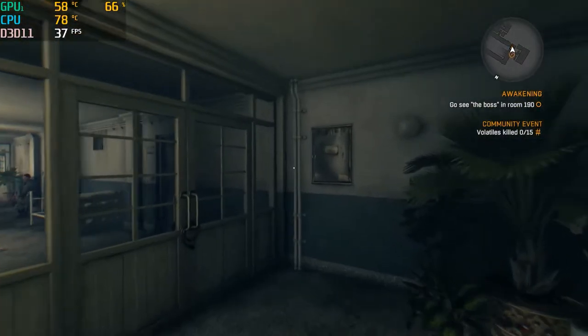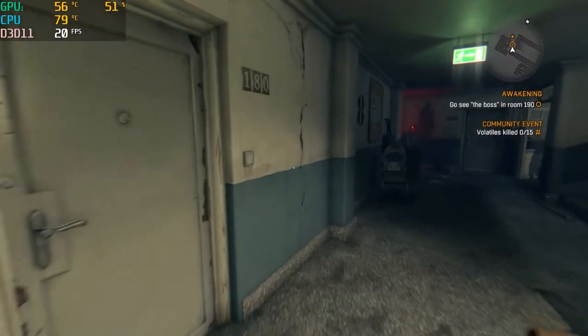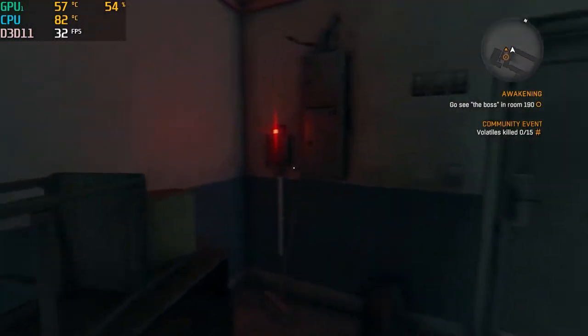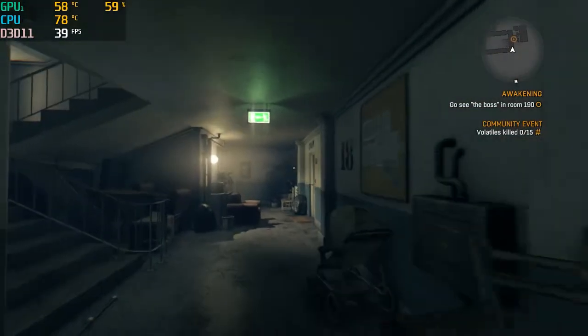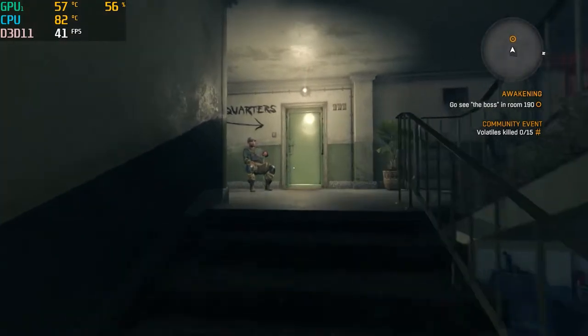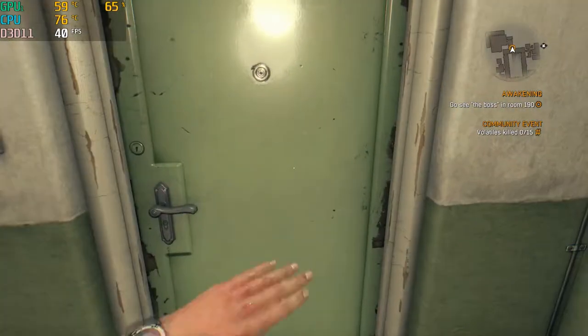Dying Light is somewhat of a demanding game — it's not too bad, but it's got pretty decent graphics. The Pavilion held up well, especially with all high settings. Even after turning things down to medium we still got good gameplay. I have to say, the HP Pavilion has once again handled another game with no issues.